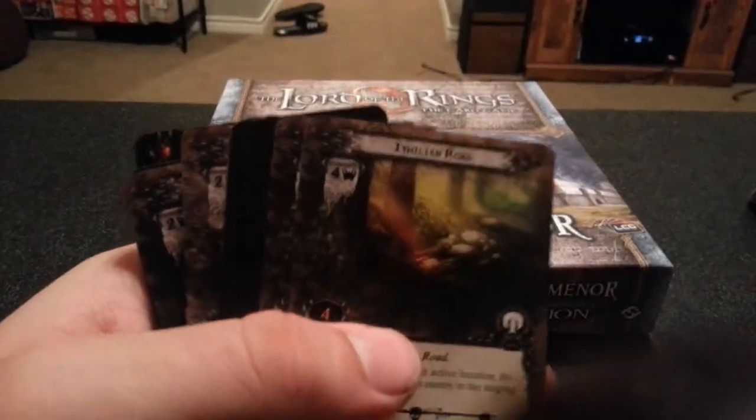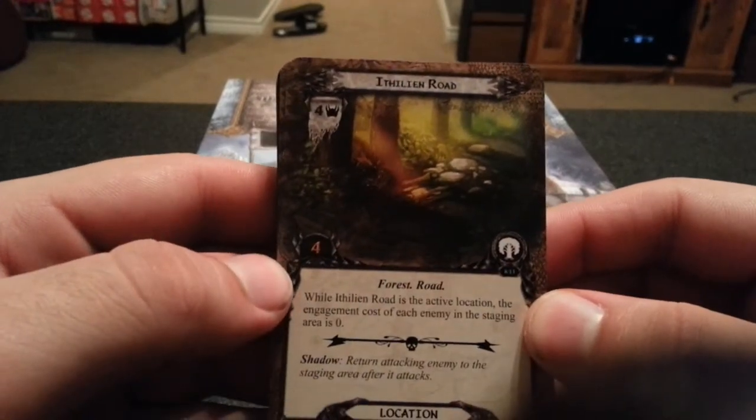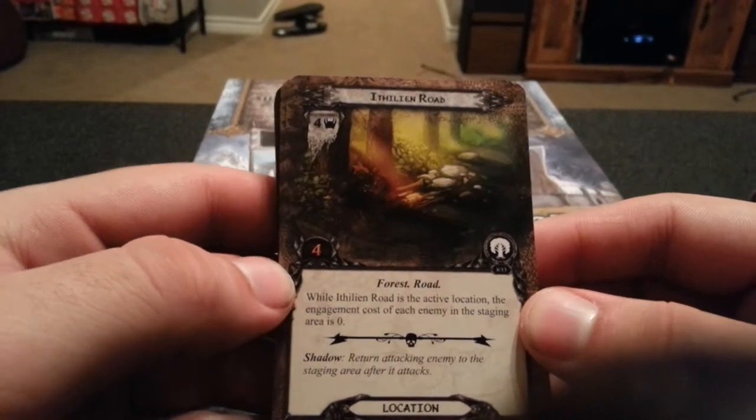34 threat though — I don't think I'd ever really hit 34 threat. Next, Ithilien Road — while Ithilien Road is the active location, the engagement cost of each enemy in the staging area is 0.